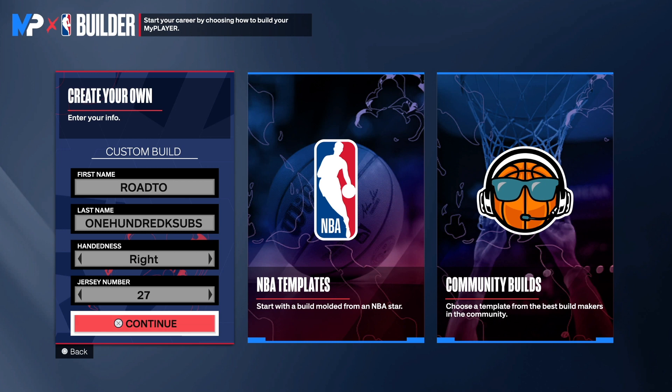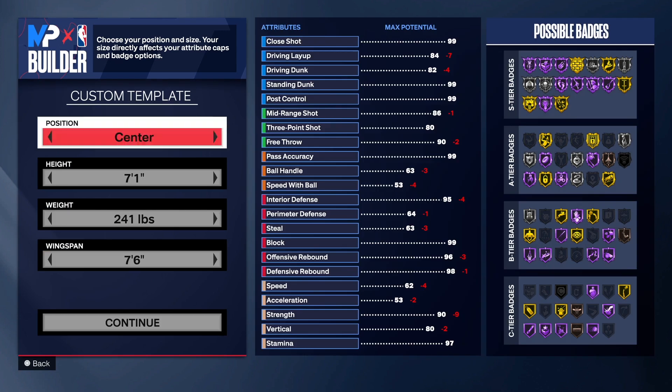He's technically about seven foot three, but to go seven foot three on this game I don't think it's worth it, so we are going to go a little bit shorter with this build. But you do have the finishing, the big man contact dunks, close shot, mid-range shooting, three-point shooting, ball handling, good passing, and the defense. Make sure you watch the video to the end to see this masterpiece.